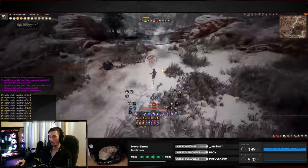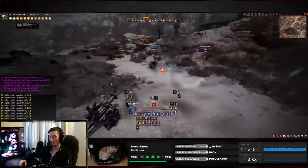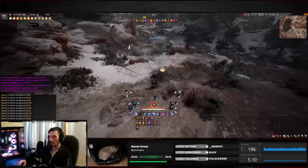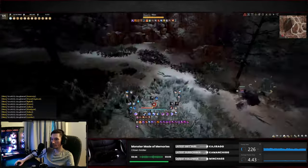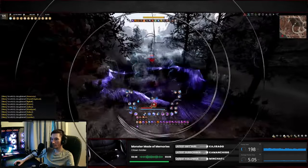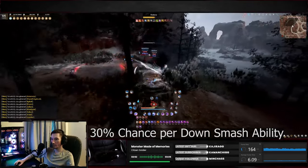In order to get the longest CC, the most important rule is to try to get a knockdown at the end and try to get one or two down smash abilities in while they're on the ground. This gives you a total of a 60% chance to extend the knockdown. Down smash also ignores the 2.0 CC limit rule.